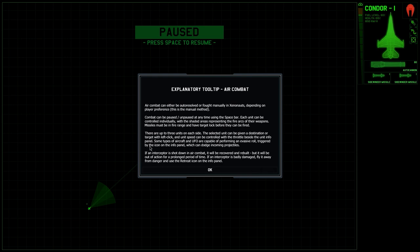This is the air combat — pretty interesting. I'll read through this to give you an idea of what's going on. Air combat can be auto-resolved or fought manually in Xenonauts. Combat can be paused and unpaused at any time using the spacebar. Each unit can be controlled individually, with shaded areas representing fire arcs of their weapons. Missiles must be in fire range and have target lock before they can fire — you can't just fire them off and hope for the best. There can be up to three units on each side.